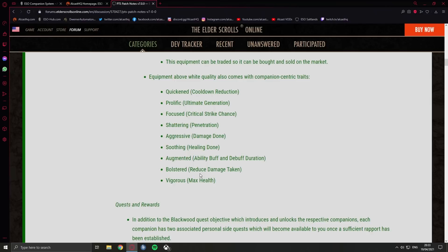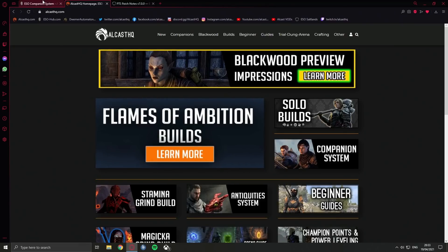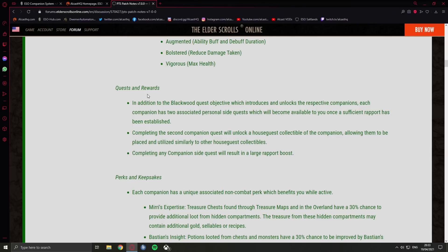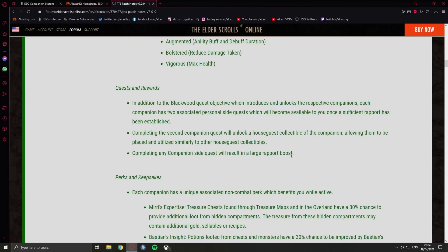Having companions is actually a completely new mechanic in the game which is going to be great. In addition to the Blackwood quest objective which introduces companions, each companion has two associated personal side quests which become available once a sufficient rapport has been established. Completing the second companion quest will unlock a house guest collectible of that companion, allowing them to be placed and utilized similar to other house guests. Completing any companion side quests will result in a large rapport boost. I still wish we could place our own characters in our home — that would be sick.